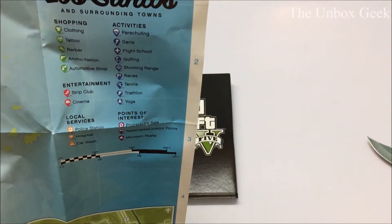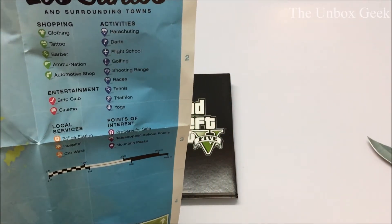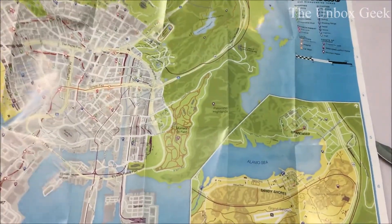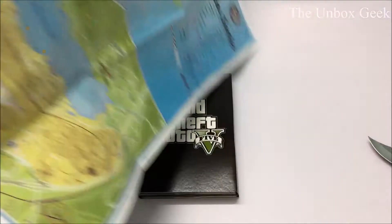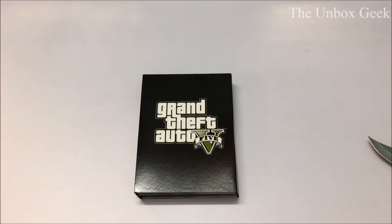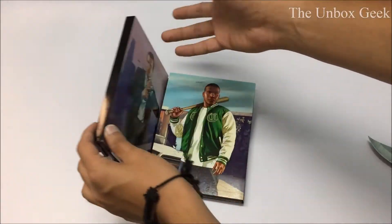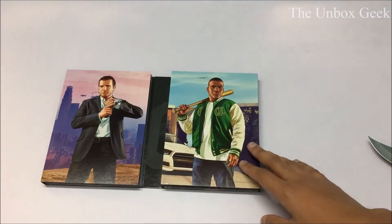You can see Los Santos here — clothing, tattoo, barber, everything is in here. Pretty amazing guys. I think I'm going to be sticking it somewhere in my room. Let's keep it aside and see what else we get inside the box. It opens like this — pretty amazing. I'm really really excited, I've never had this kind of experience while unboxing any game.